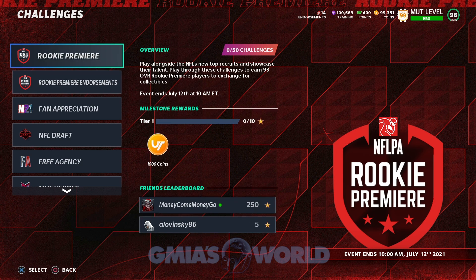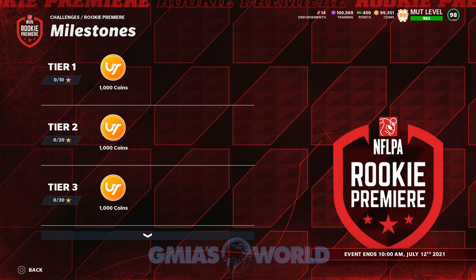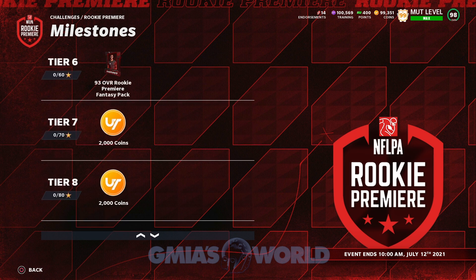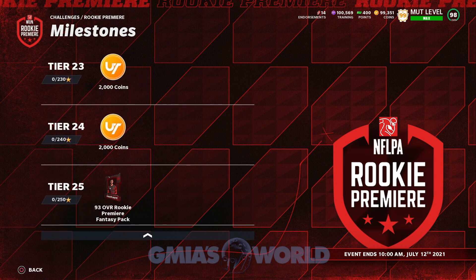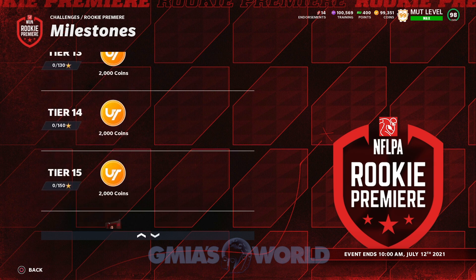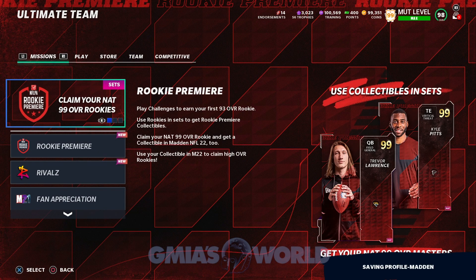This section is completely different. You can earn 93 overall Rookie Premier players to exchange for collectibles. You can earn the 93 that I was talking about paying for by getting certain milestones — at 60 you get one, another at 160 and so on. You can earn three that way. This event ends July 12th, 2021, so you have a little bit of time. I've been hearing rumors about getting kicked out of these challenges — I'll be looking into that for you guys. EA tweeted out a fix, but some of you are still having issues.